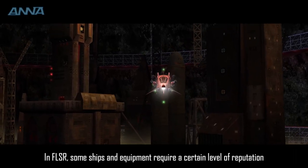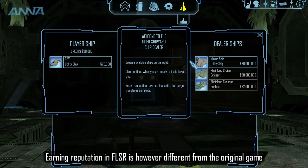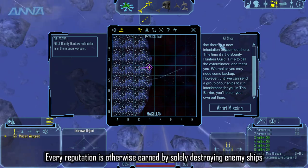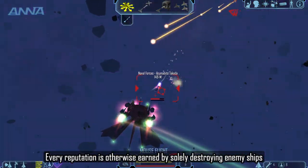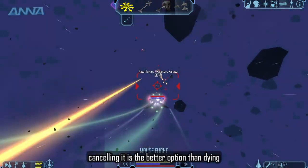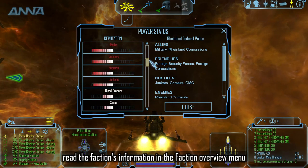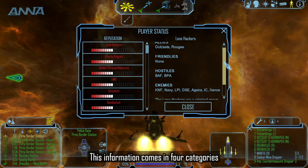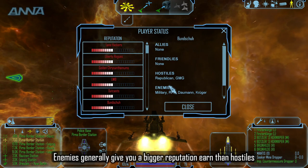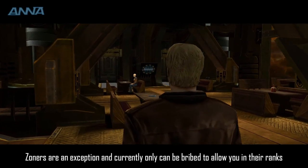In FLSR, some ships and equipment require a certain level of reputation before you are allowed to buy them. Earning reputation in FLSR is different from the original game — missions no longer give you reputation, with the exception of bounty hunters. Every reputation is otherwise earned solely by destroying enemy ships. Be aware that losing reputation is quite easy by destroying the wrong ship or failing a mission. If a mission is too hard, cancelling it is a better option than dying. To find out who you have to fight to earn reputation, read the faction's information in the Faction Overview menu. This information comes in four categories: Allies and Friends of a faction that you should not destroy; Hostiles, which are enemies of a faction that allow you to earn reputation; Enemies, which generally give a bigger reputation reward than Hostiles; and Zonas, which are a special exception that currently can only be brought to allow you into their ranks.